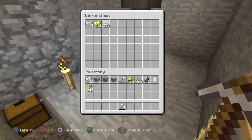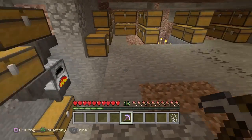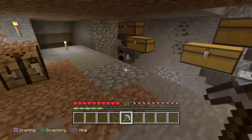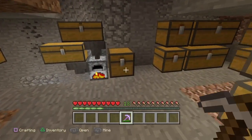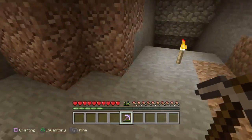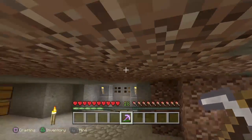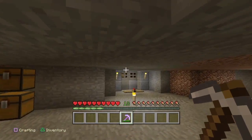As you guys know, I said I wanted to have a glass flooring but I needed glass — well I have glass now. I'm going to leave the automatic furnace smelting for now and put all my stuff into this chest. I know I want wood going around this area, kind of like an abandoned mineshaft feel. But here's something I don't know — do I want to bring this up another floor?